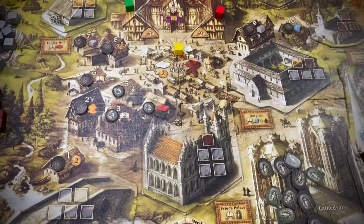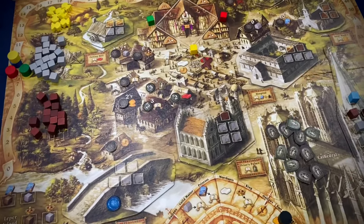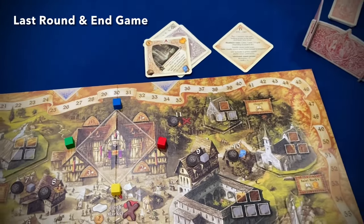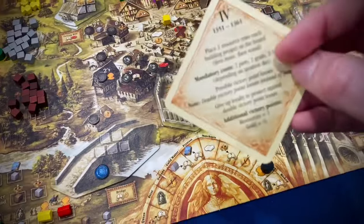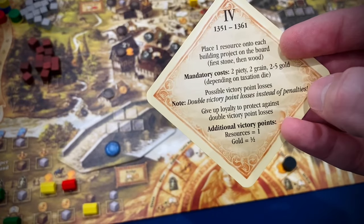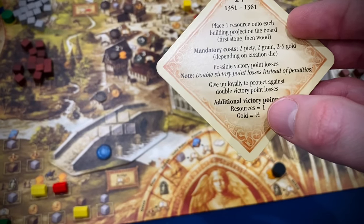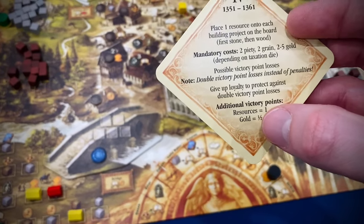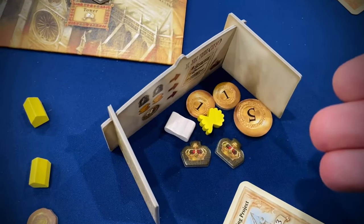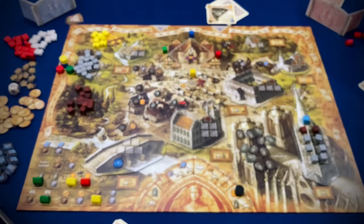It's a pretty standard Euro game where you're doing a lot of different things to get points, with some interaction, some punishing moments, and a little randomness — but there are ways to adapt. The rulebook could be written a little better, but it's very easy to understand overall. At the very end, unused resources are worth one point each and gold is worth half a point. You don't round up or down, so seven gold is three and a half points — which could be the difference in breaking ties.